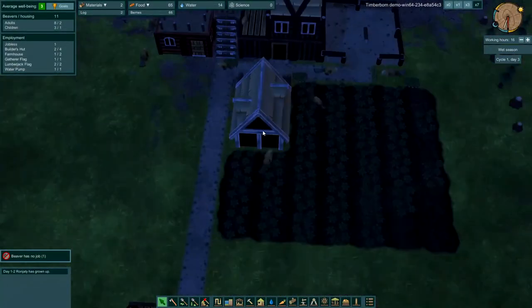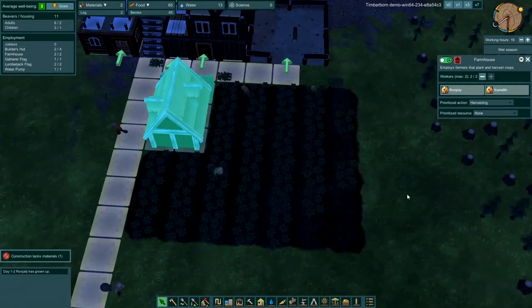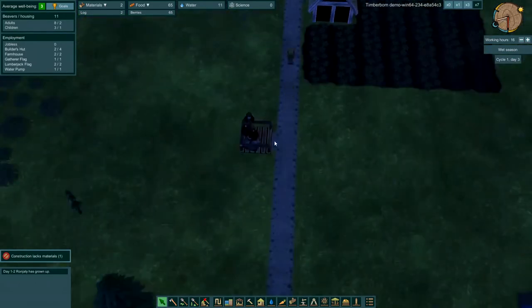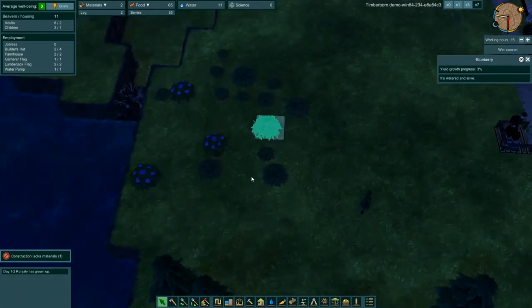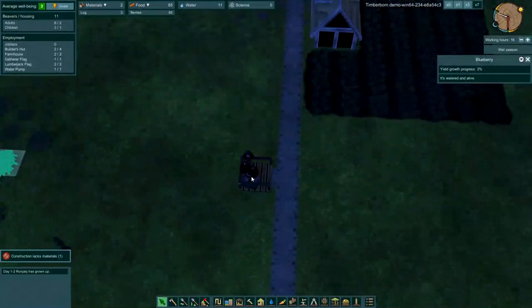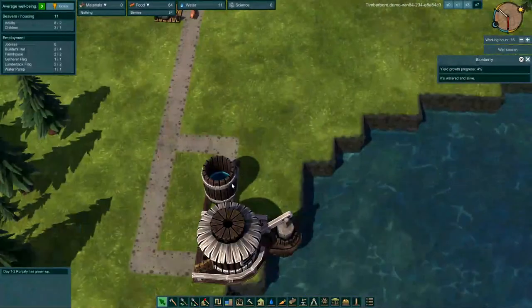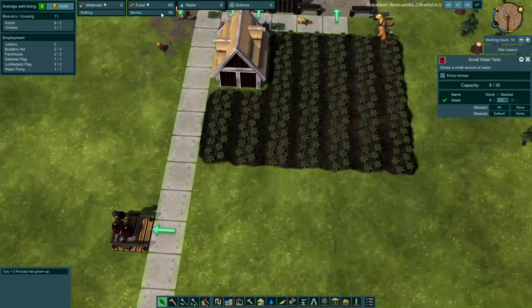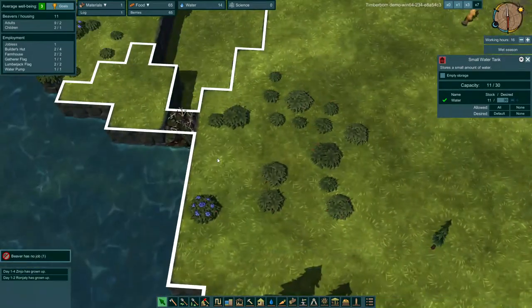The farmhouse is built. Let's increase workers to two out of two so we can get all these carrots planted. Our scavenger is built too — he's starting to get us some blueberries. We've got a little bit of food left, plenty of water, and that should start to fill our water tank as well. As we scavenge the blueberries, we should be good on food for now.